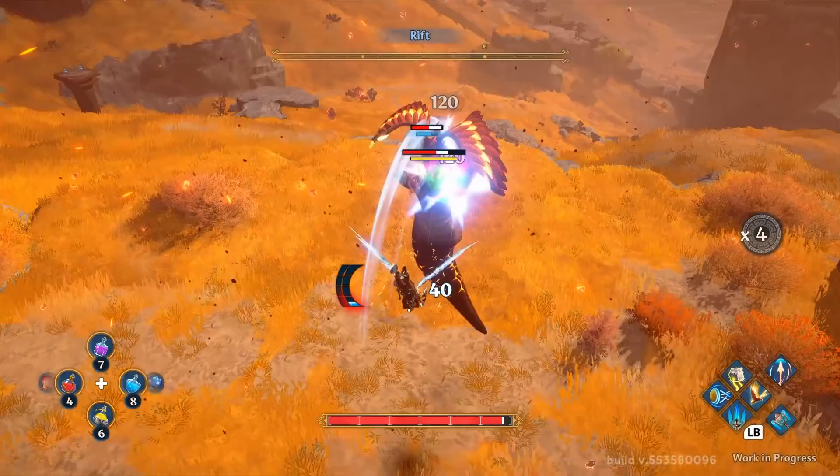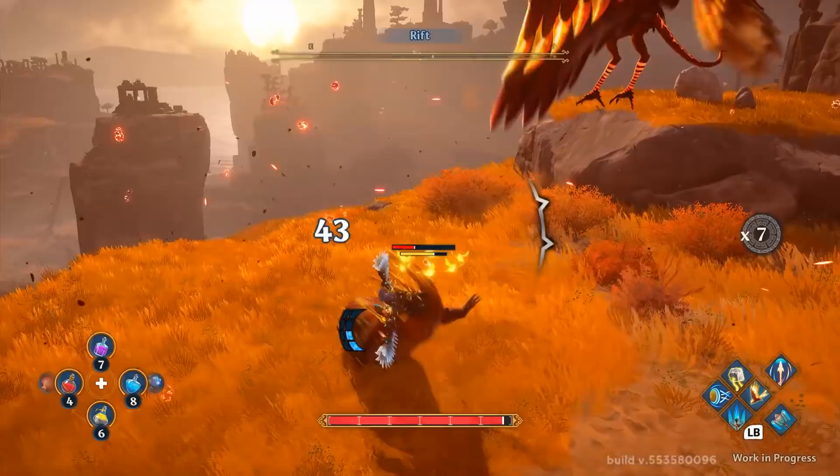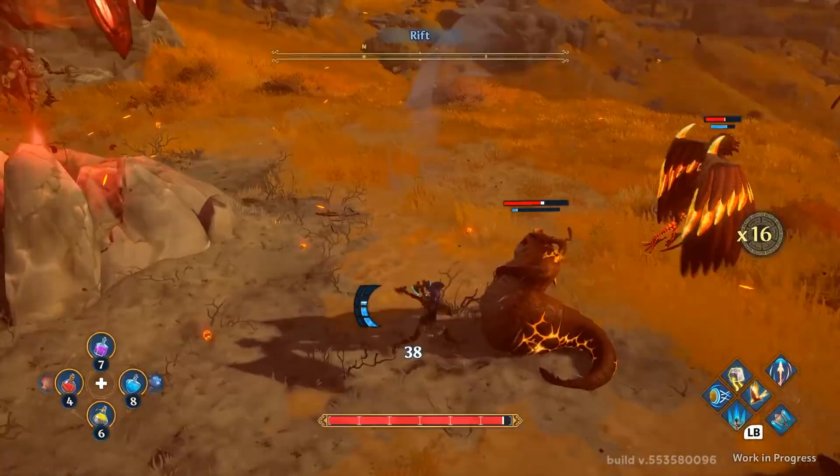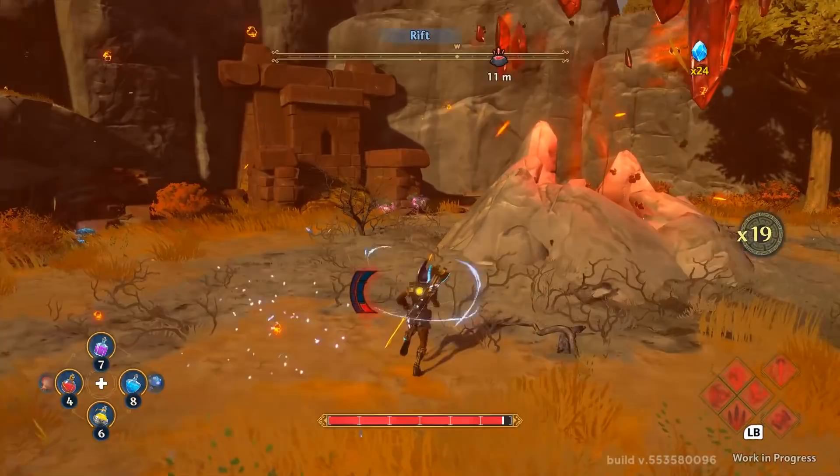I do some juggling here, alternating between light and heavy attacks, jumps, and just doing all sorts of different combos. And then my skills — the favorite of which is the slam hammer — it was just so damn powerful, I cannot stop using it. I think that's a pretty good look at how the combat feels when you're more fluid with things.